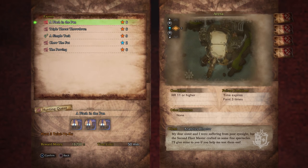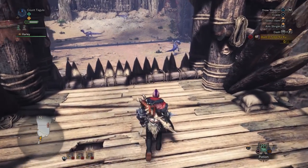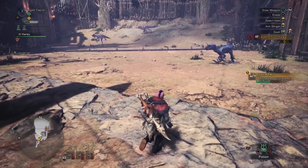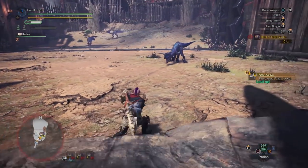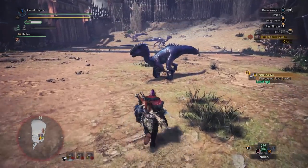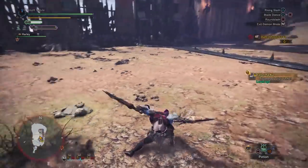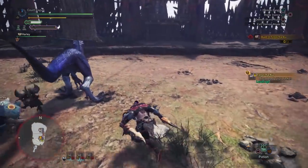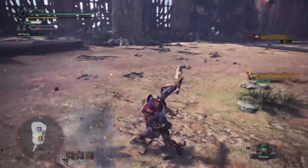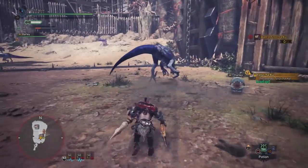In 'A Flash in the Pan' you have to fight three Tzitzi-Ya-Ku — not so bad. Once you actually get into the quest, you'll see there are three Tzitzi-Ya-Ku and you can fight them individually as you go. They will aggro you separately, so if you kite them away from each other, you can fight them one by one. Or you can try to fight them all at once, which is a nightmare — I highly recommend not doing that.